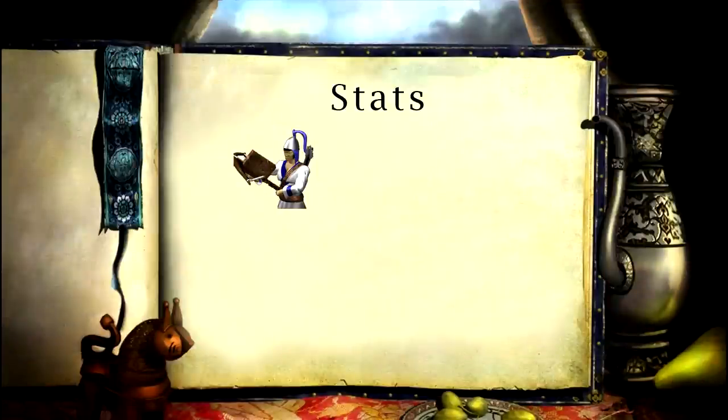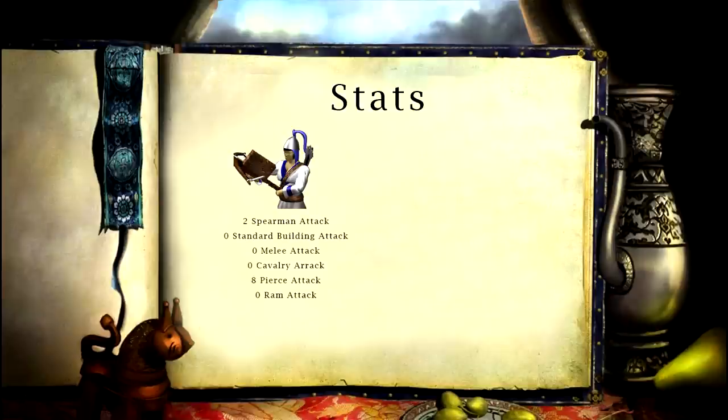So the first thing I want to do is have a look at what hidden armors and attacks the Chu Ko Nu actually has. The Chu Ko Nu has a total of six attacks: two bonus attack versus spearmen, a zero attack versus standard buildings, a zero base melee attack, a zero attack versus cavalry, eight base pierce damage, and a zero attack against rams. They also have four armors: zero base melee, zero archer armor, zero base pierce armor, and zero unique unit armor. Every unit has a base melee and base pierce, and the Chu Ko Nu is an archer and also a unique unit.